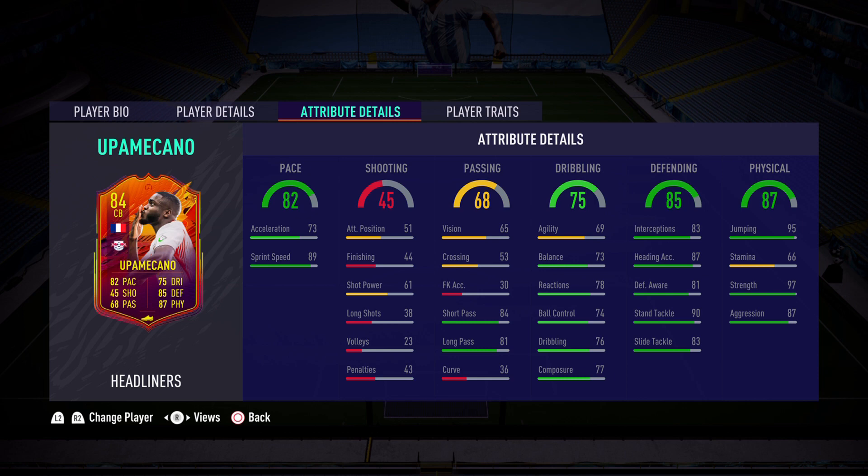I honestly want to know what Leipzig is feeding their center backs. Every single week it seems like they're getting a special card and they are super meta. This time it is the turn of Upamecano — we had his regular inform, we had Klostermann Road to the Final, Mukiele right back, and now we get a headliners Upamecano.